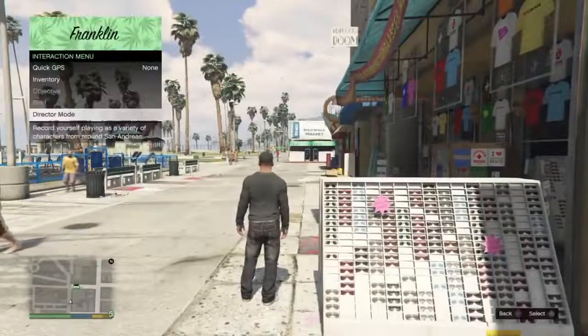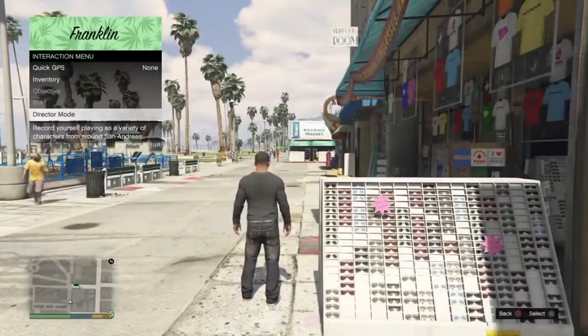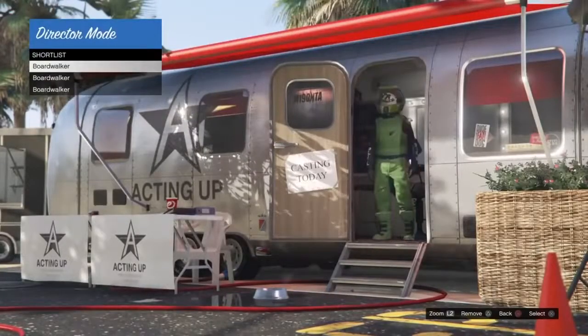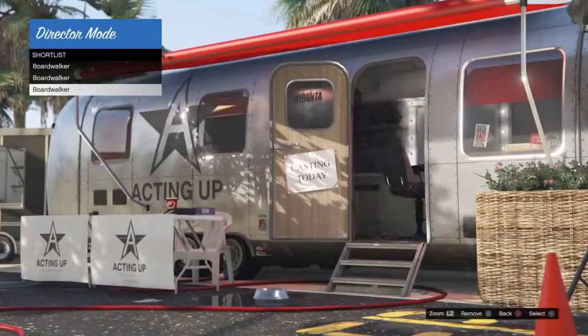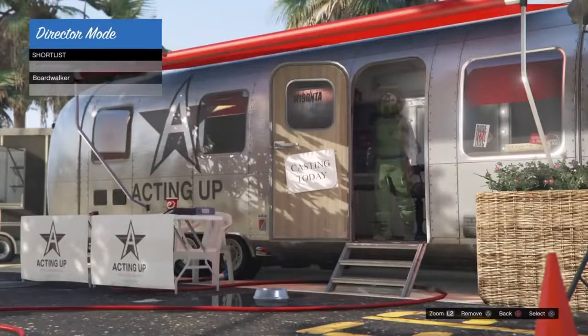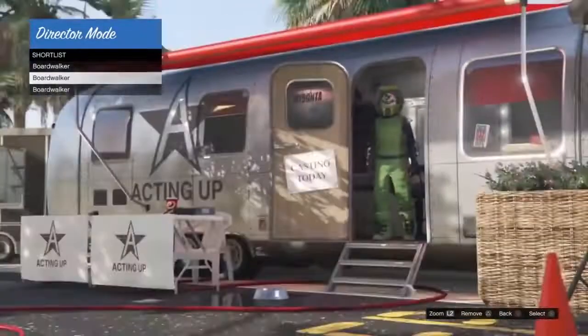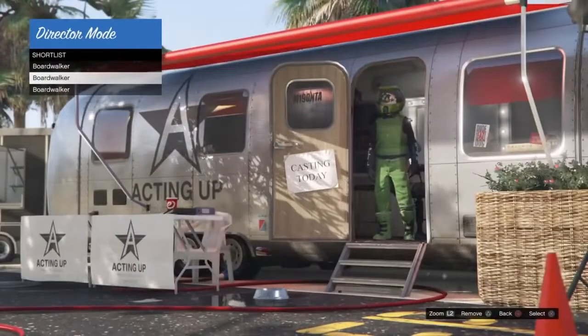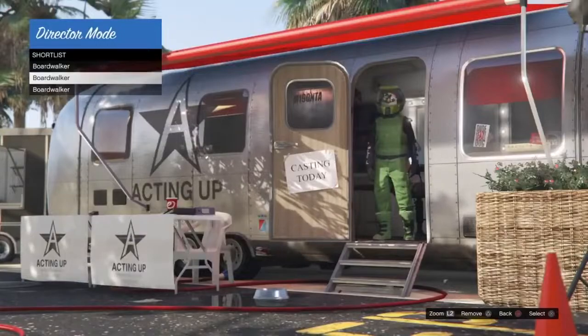Go into director mode to see your outfits. Once you're loaded into director mode, you want to check to see if you have outfits to take online, which I have here. I'm going to be taking this one today because it has a duffle bag on it, and I haven't taken this one online yet.